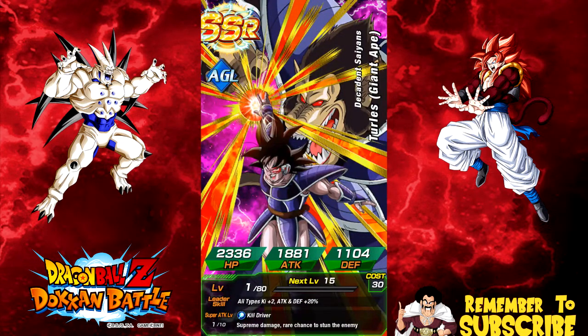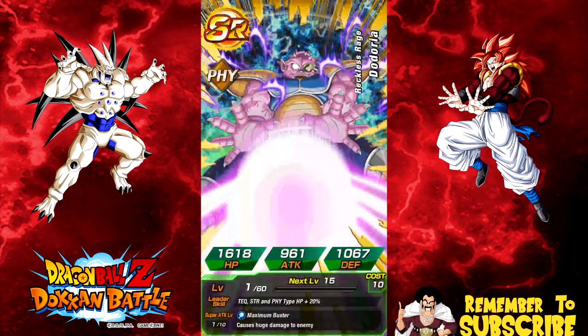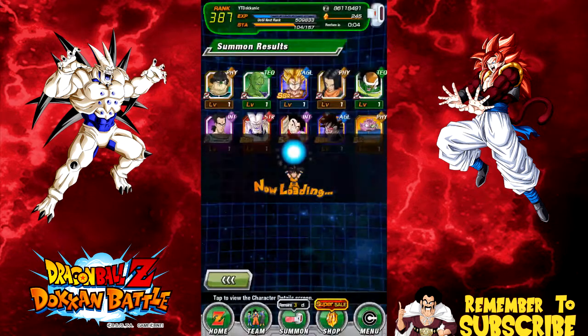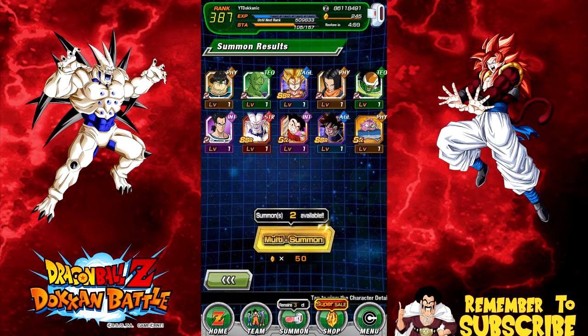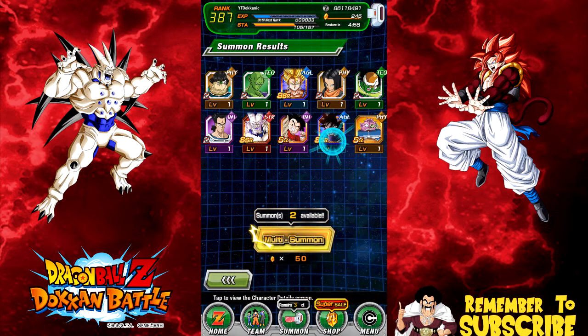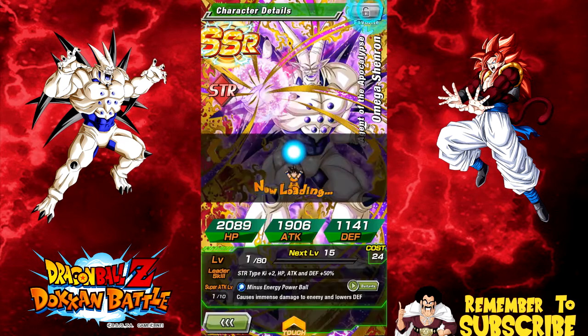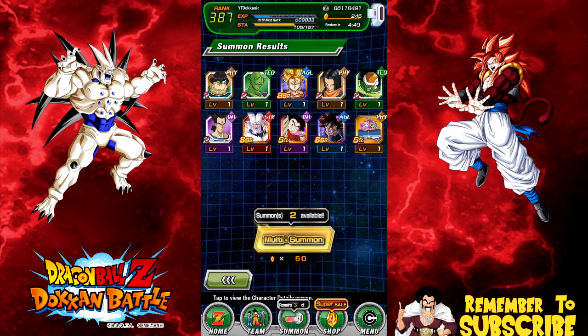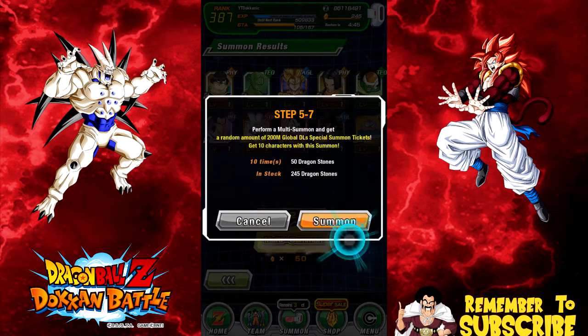That's actually cool because if I do pull the Omega he's going to get fed in. But you're not the Omega I wanted - Turles! I actually have him, but I'm looking for the agility Turles. He's going to run really well on an agility Super Saiyan 4 cheetah team. We got Great Ape Turles - I have to debate whether to feed him into the dupe path or keep him to get his super attack up.